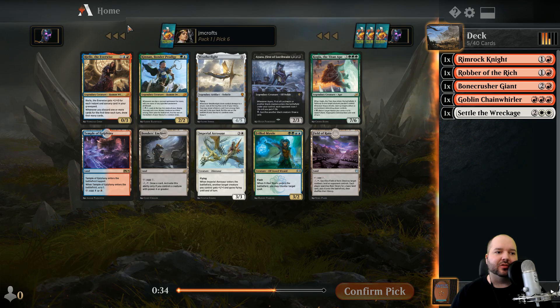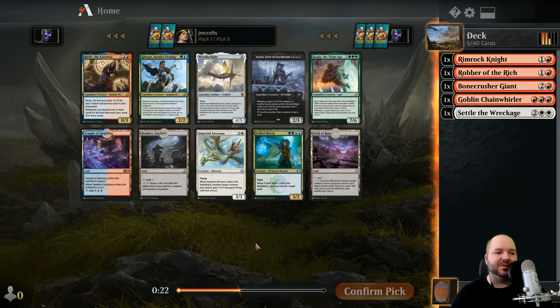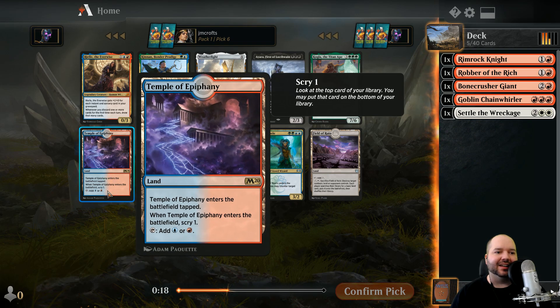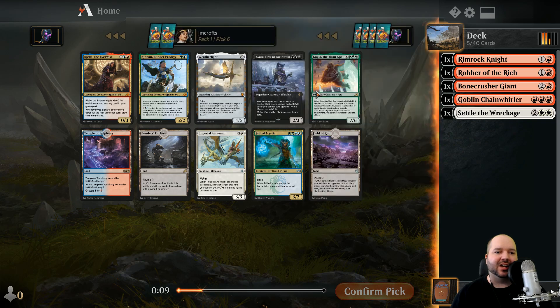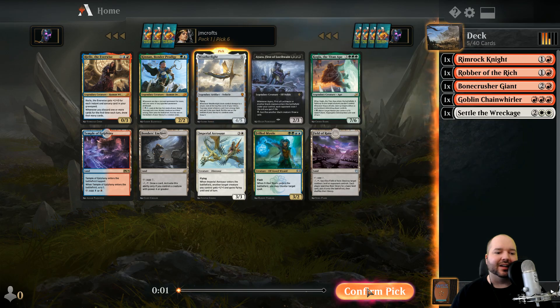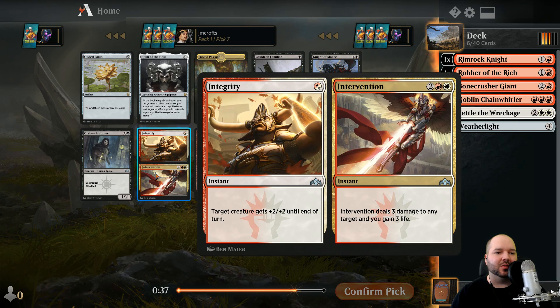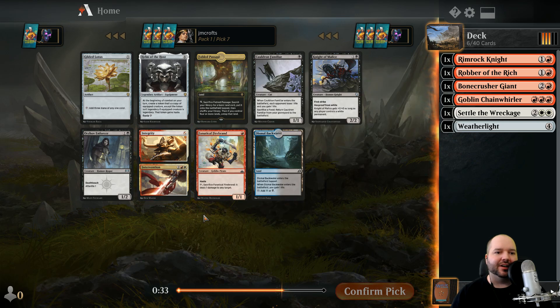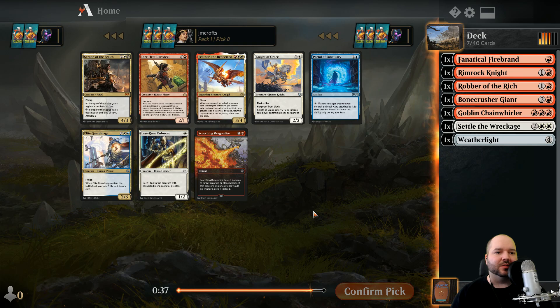Riel is an amazing card but blue seems like a lot of people are drafting it and the Shark Typhoon has probably already been taken. I'm torn between the Temple - a solid land that leaves us open to adding blue - and Weatherlight, which isn't the most aggressive card but we have tons of creatures that can crew it. Bonder's Enclave is okay but our deck is just going to be too fast. I think we go Weatherlight.